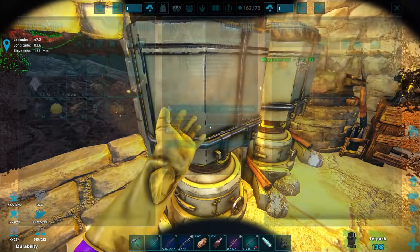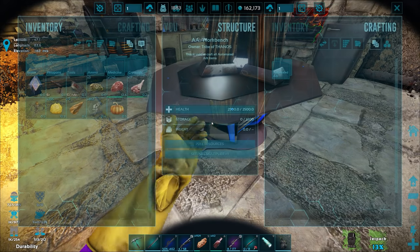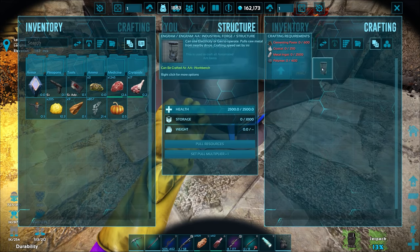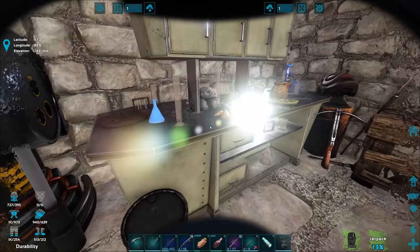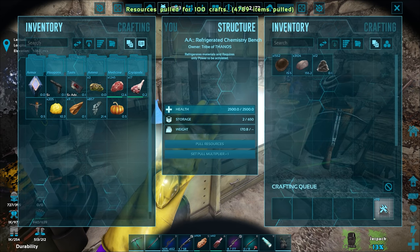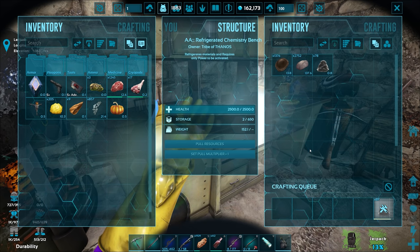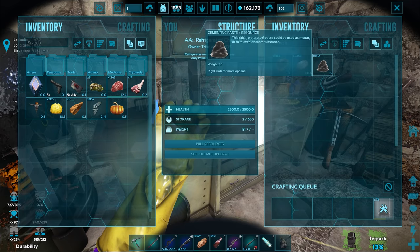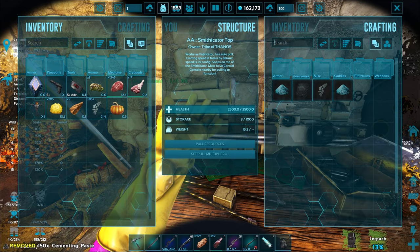These forges may have been smelting in the background — it's at 116 now from 21 earlier. Let's see if we can actually make the industrial forge. I'm still missing polymer and cement paste. Let's make the cement paste first — 100 crafts. It makes six at a time, going boom boom boom boom. Let's grab it and see if we have enough polymer — we need about 98.